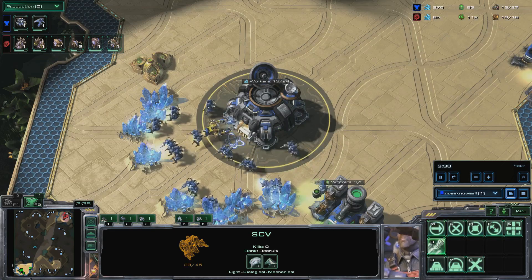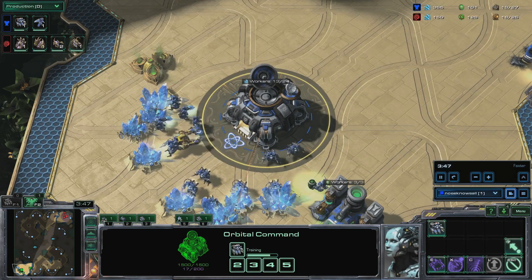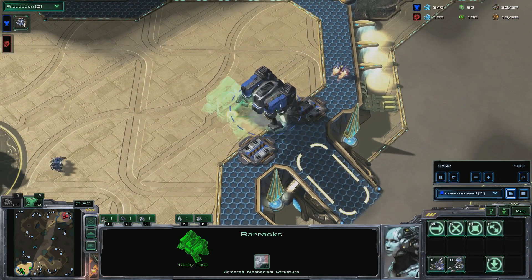Send an SCV to your natural. When your reaper finishes, start a reactor on the barracks. Send the reaper to your opponent's base to make sure the Zerg player isn't going for an all-in. When you get the resources, build a CC at your natural.